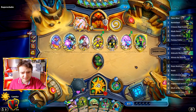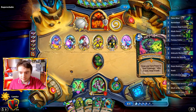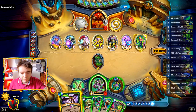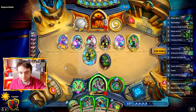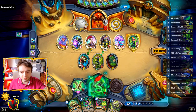It hurts, but next turn everything's going to explode — it's going to be time to get the board back. I'm going to use the Eye Beam against this one and play this one so I can draw. We're going to summon this one too and attack this stoned minion.